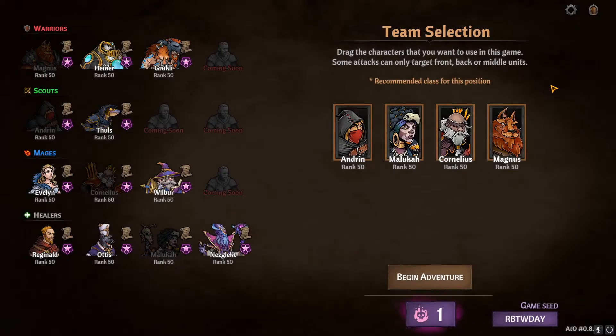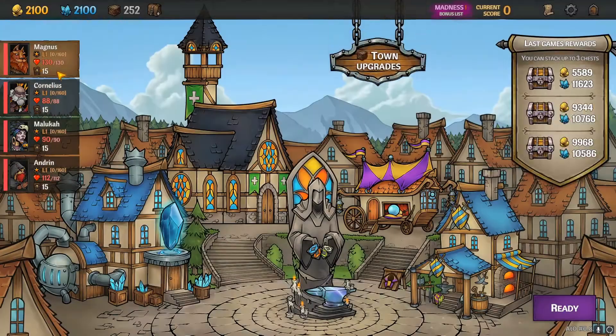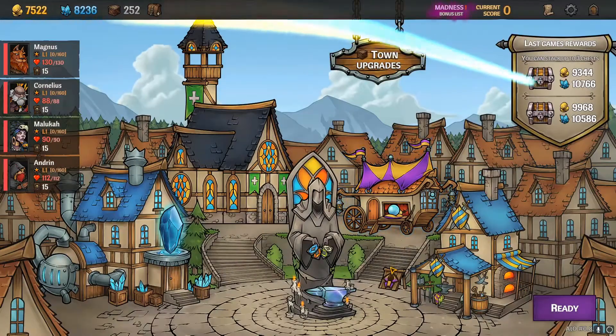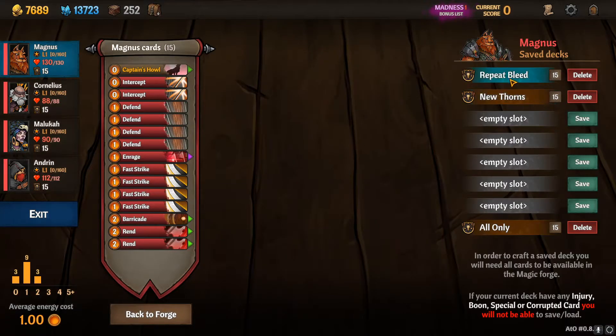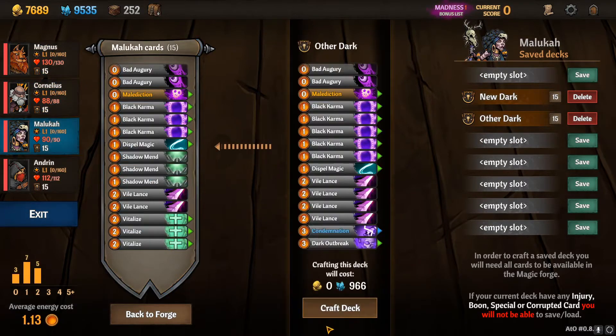Those are the two I believe I did a little overview on. So I already have a team selected that I want to do for this. With Andrin, I plan on going Mark on him, and of course with Magnus I plan on doing the Repeat Bleed on him. Let's just grab a chest so we have room, plus the build is going to be kind of expensive, so let's quickly do this part and then I'll go over their decks.